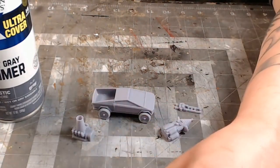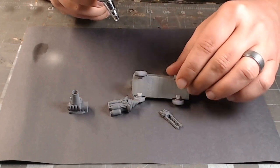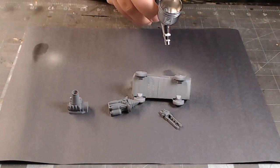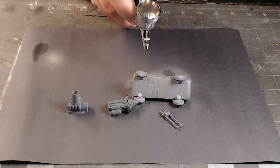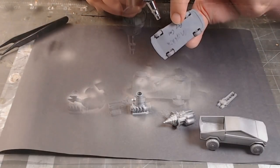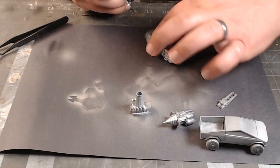If you look up the Tesla truck it's silver with a black trim, so I'm just gonna do that on the Tesla and then keep that color scheme on all the vehicles. I could have just done a rattle can silver across the whole thing but I went with the airbrush for some reason.